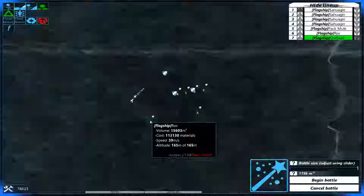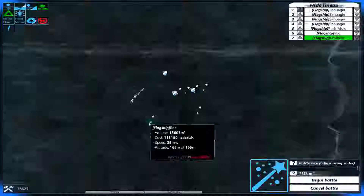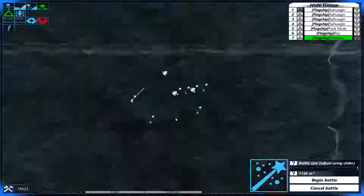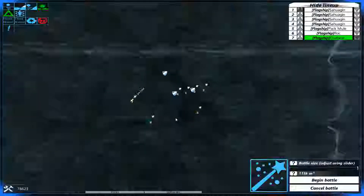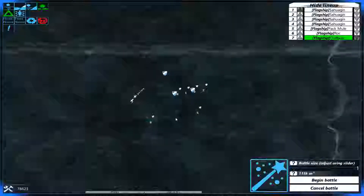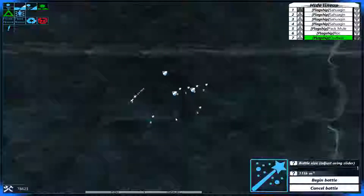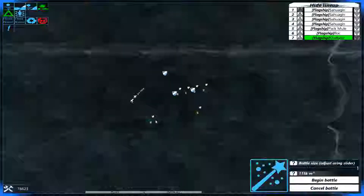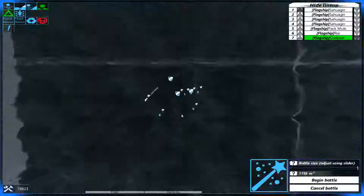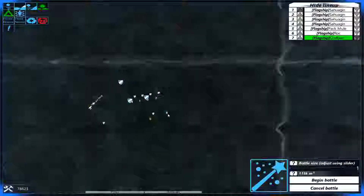I may do frag shells — make the gauge a bit bigger and have triple-barreled frag shells, and see how that works. Because right now for sabot shells, it's just not a high enough rate of fire to be effective. That's all work going to be done off-camera, so the next time you see the Rock it should be a lot more efficient. Let's get all these guys set up — Pack Mule way in the back, and we'll get our Sahuagins set up correctly.